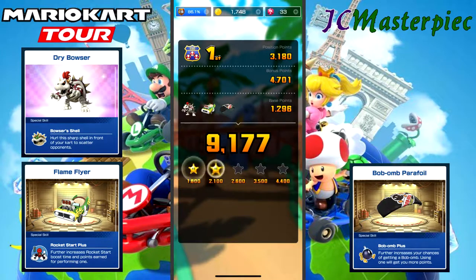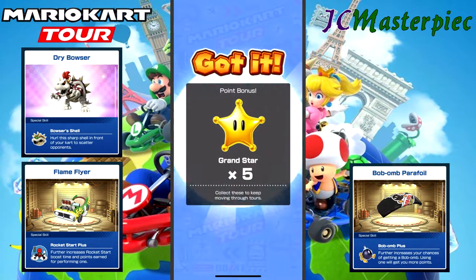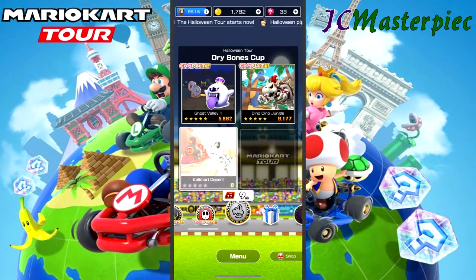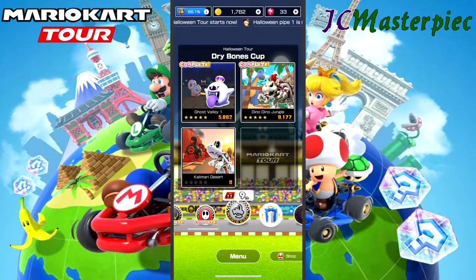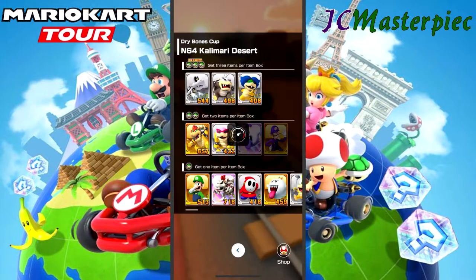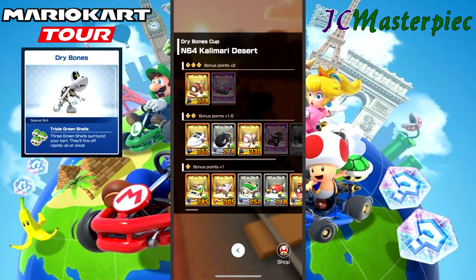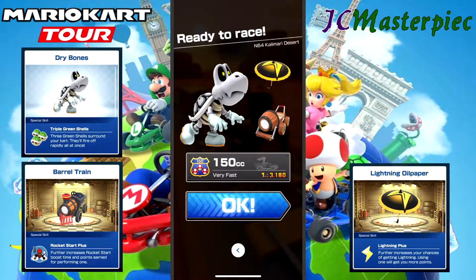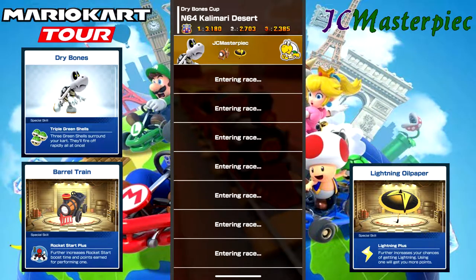Those frenzies help me more than make up for my mistakes. The problem is the only way you can get frenzies is by having the characters that fit the high-end spots. This definitely makes it more of a pay-to-win situation, because if you don't have those characters you need to find ways to get them in order to get high scores.